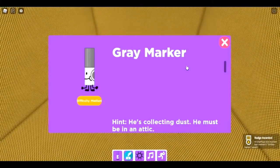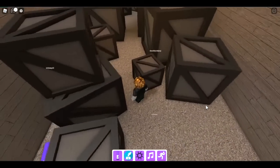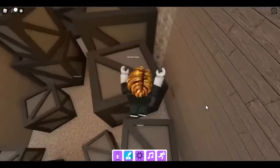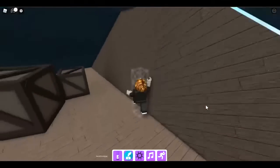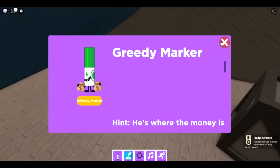The next one is the gray marker — collecting dust, must be in an attic. We're at the top with all the boxes in the shop. Climb up here, go to the next attic level, and there is the gray marker.